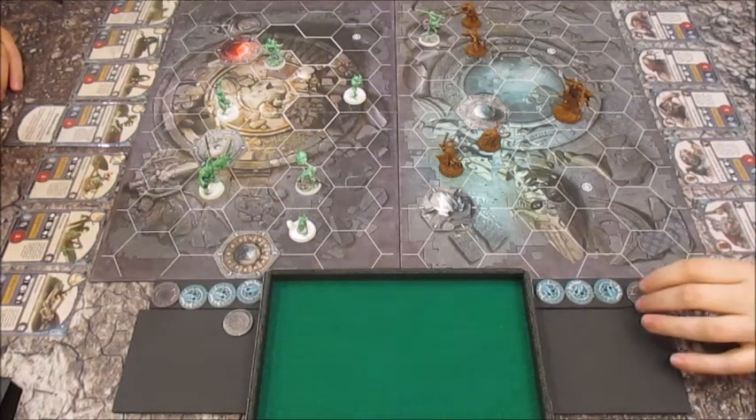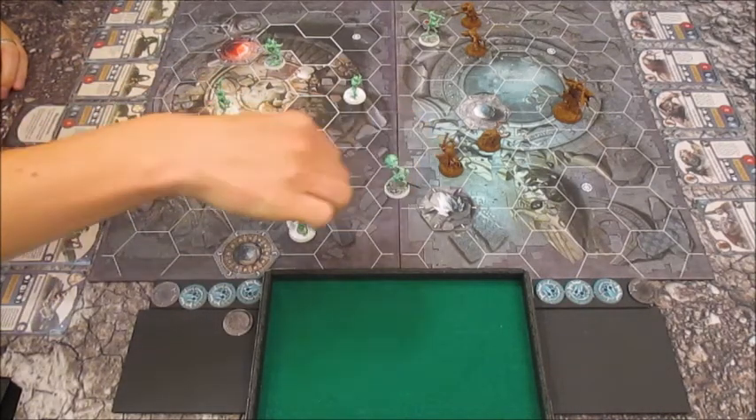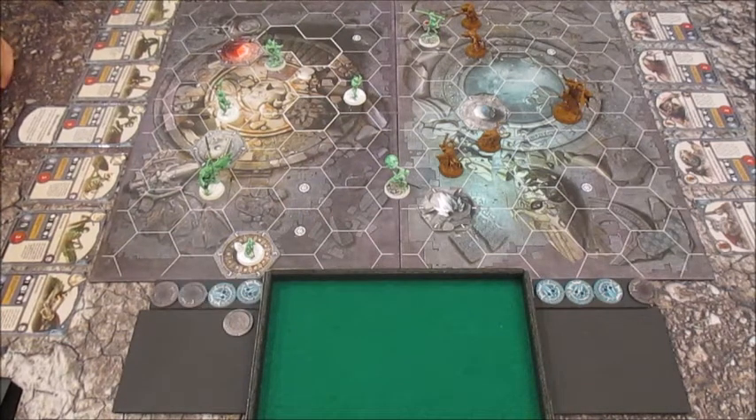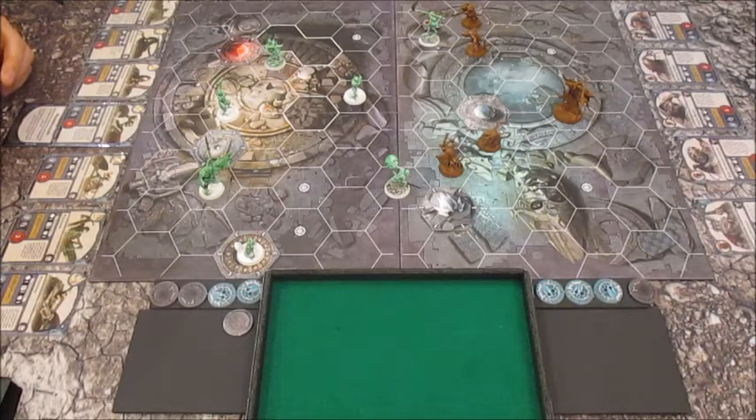I'm now going to activate the Warden. He's going to move two people — move him one, two, and him to there. Now I'm going with the almost trusted. He's going to attack him. Got two dice — a hammers. Yeah, he's easily top in combat, isn't he?